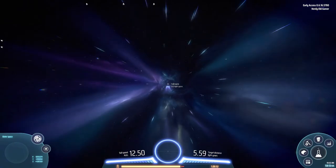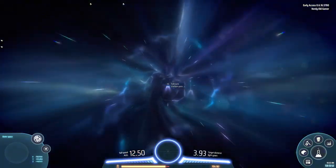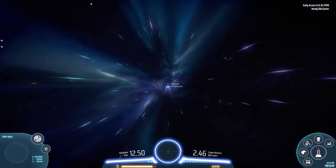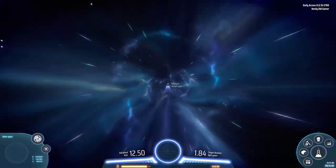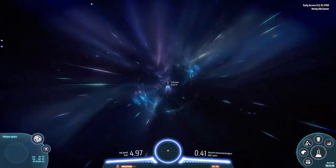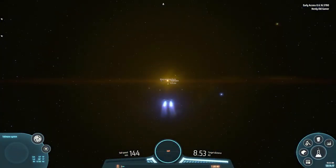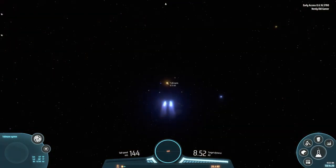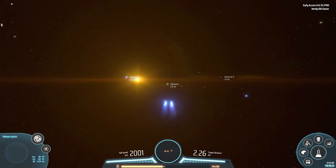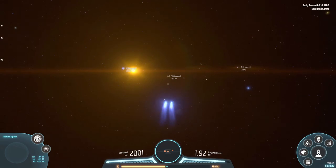Man, it's a beautiful game. I am totally in love with this game. We might not make it — it's going to be close. 0.74 AU to get there. We are almost in Toliman. Toliman has five planets, I think — which is pretty darn cool.